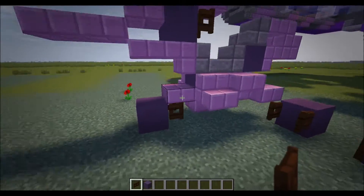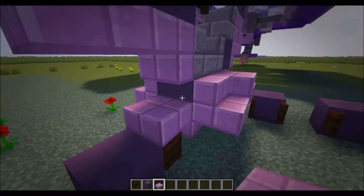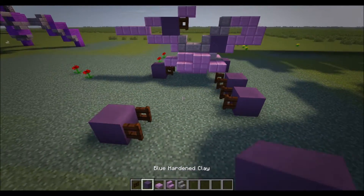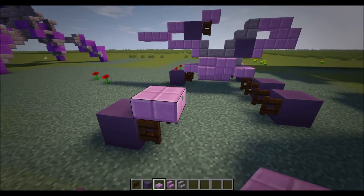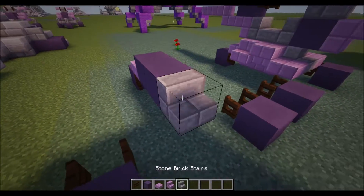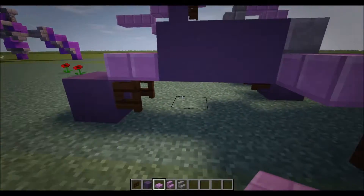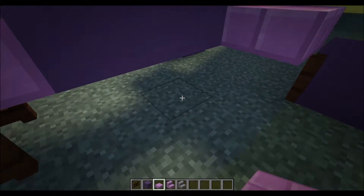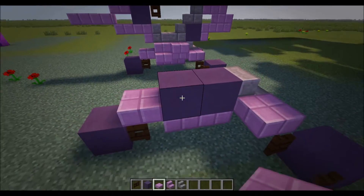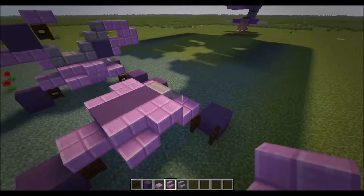Now you're going to need purple slab, blue hardened clay, purple stairs, and stone brick stairs for the base of the turret. Put a purple slab there, then one, two stone brick stairs normal like that, then a purple slab on either side of that stone brick stair. Also do two purple slabs on the underside of this blue hardened clay. Then put a purple stairs there and then upside down behind it, so you get that like that.